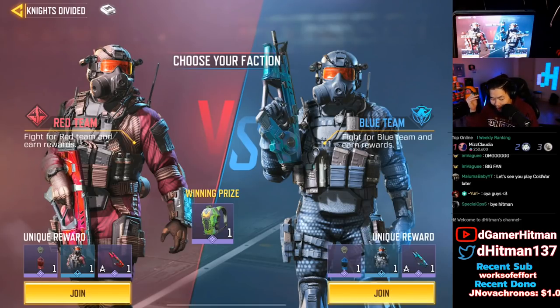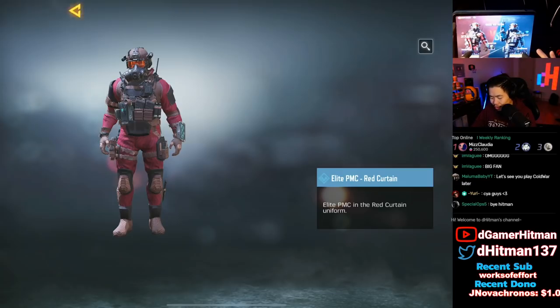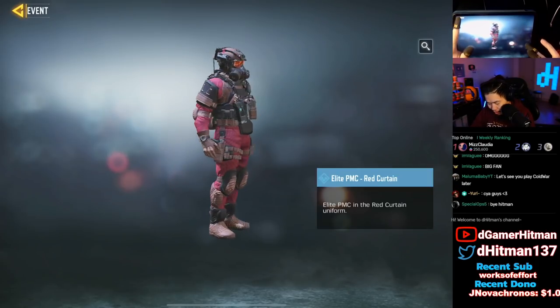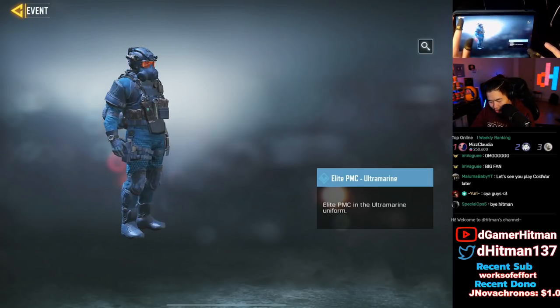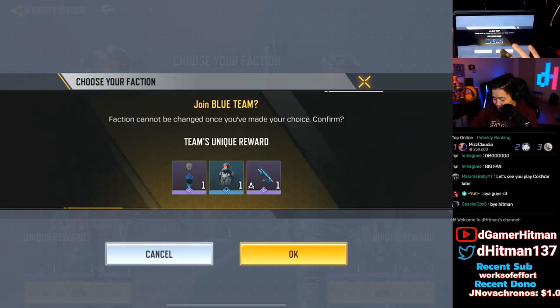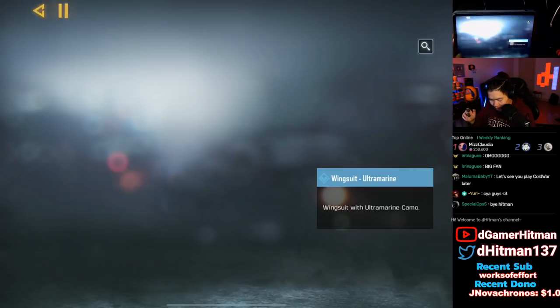I'm gonna go ahead and pick the blue team. I want to get the Elite PMC Blue — I don't have enough blue skins, I have plenty of red skins. The blue team just looks better honestly. The blue team's helmet looks great. We're gonna take a screenshot — actually, let's just go ahead and join the blue team.